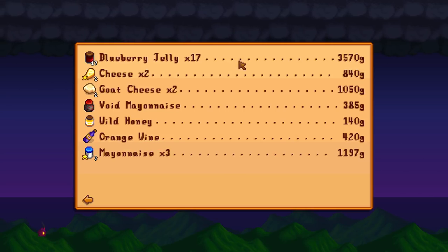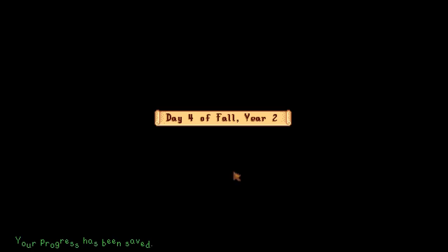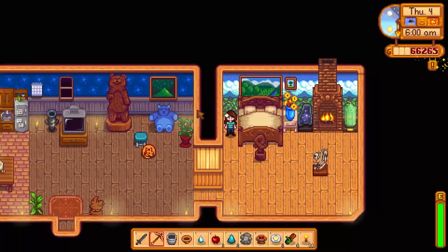We'll pay Clint a visit tomorrow to see what he can find in the geodes. Even our wine is ready to sell today, so let's scoop up all of these items. We'll cross our fingers that tomorrow is going to be a much sunnier and luckier day. Look at all of that gold — that blueberry jelly is absolutely the best, and it's definitely going to help us increase our funds for all of those special upgrades.